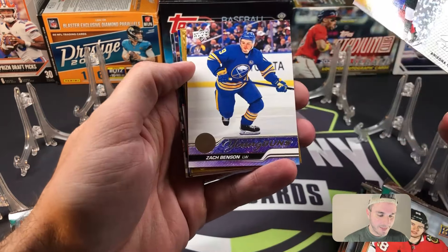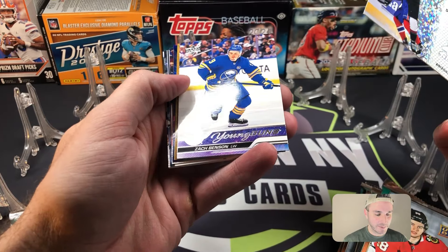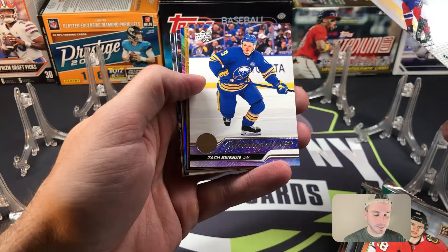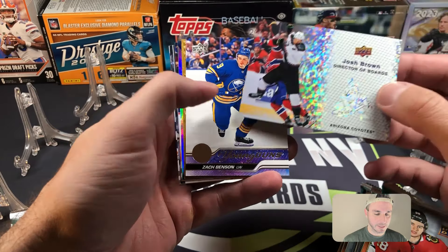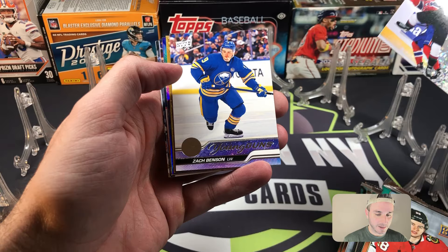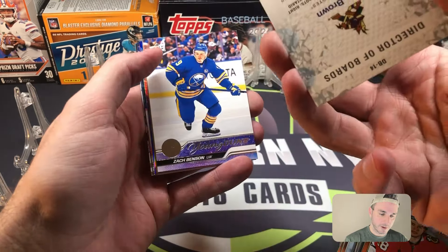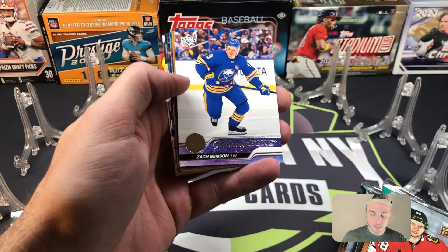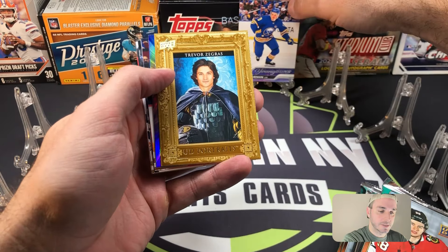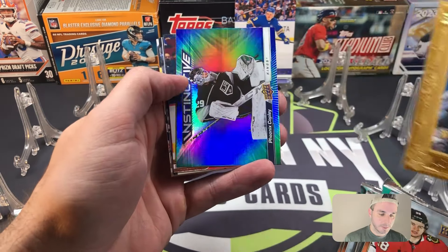There's Jeff Skinner for my Buffalo Sabres. And look at that — another Zach Benson. So in the first video, if you missed it, I'm a huge Sabres fan and I was talking up Benson — I think he's going to be a really good player. He's a guy I'm chasing in this set, so I got another Zach Benson. Zach Benson Young Guns to start off the blasters, beautiful.